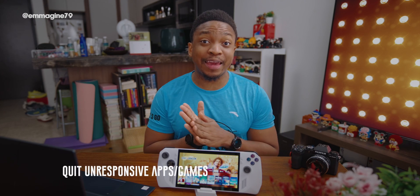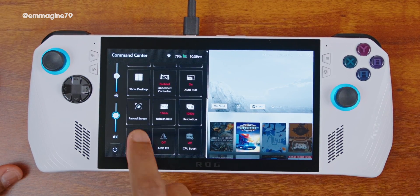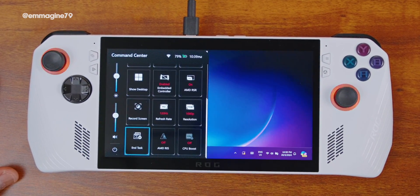How to quit unresponsive apps and games. If your current app or game freezes or becomes unresponsive, it's actually very easy to quit it. Press the Command Center button, click End Task, tap on Close, and the app will exit.